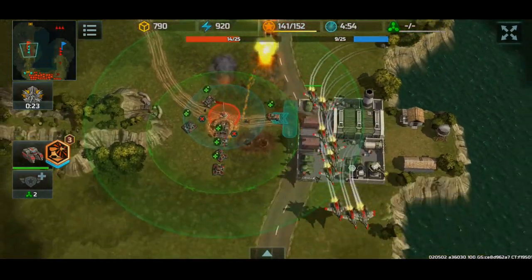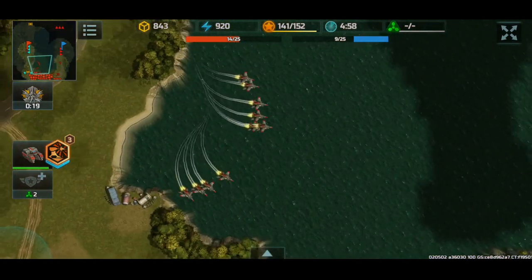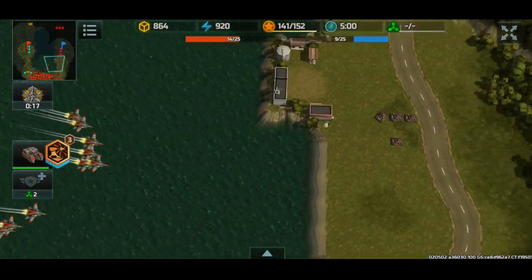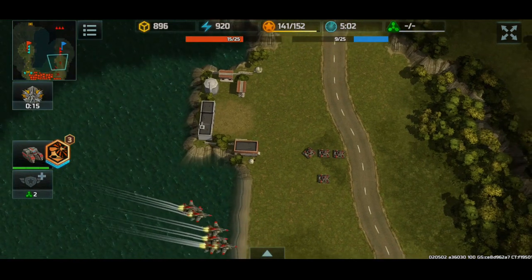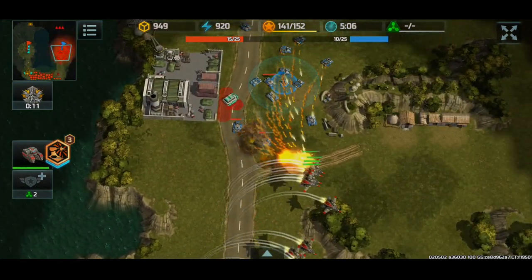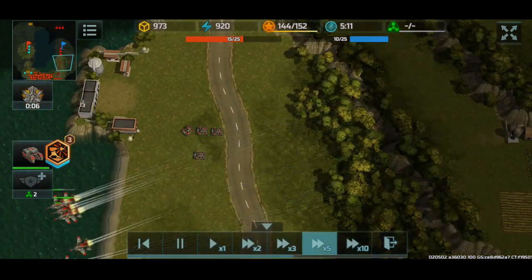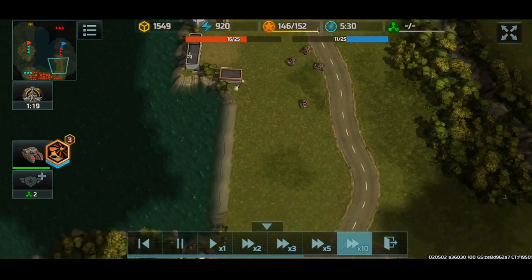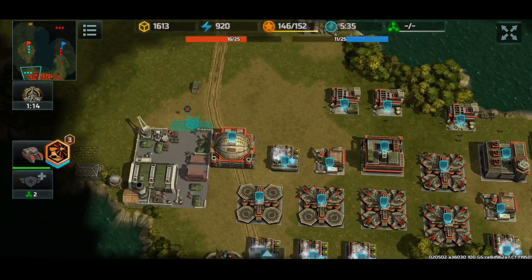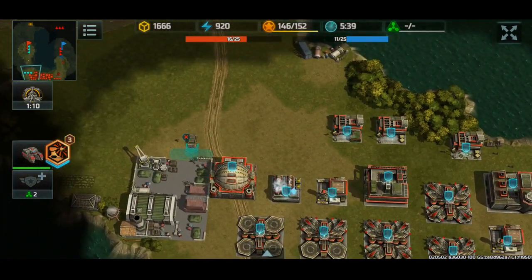Sniping even more Vertex down — nice. I just love sniping down Vertex, it's too fun. Lots and lots of Typhoons, so we won't be able to take that flag. But we are winning — it's 16 out of 25 to 11 out of 25.